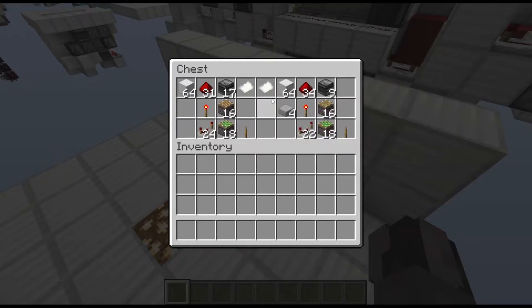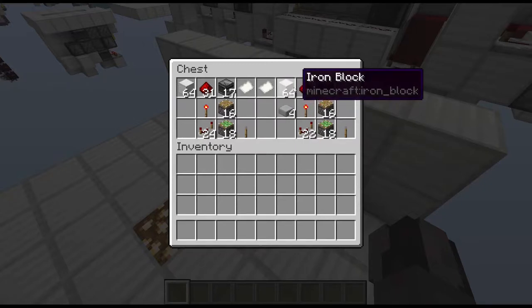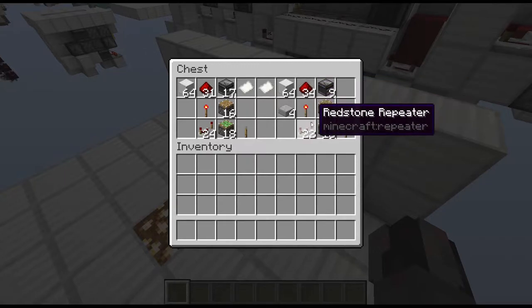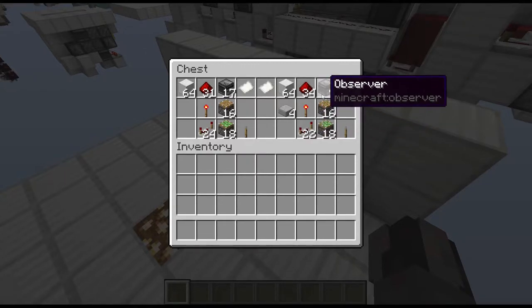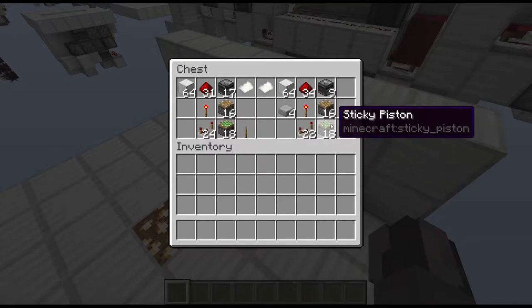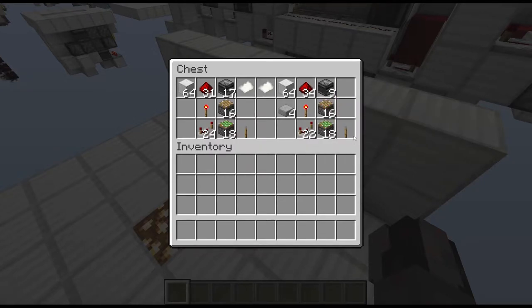For the ceiling version you're going to need building blocks, 4 slabs, 34 redstone dust, a single redstone torch, 22 repeaters, 9 observers, 16 pistons and 18 sticky pistons, plus the lever again.